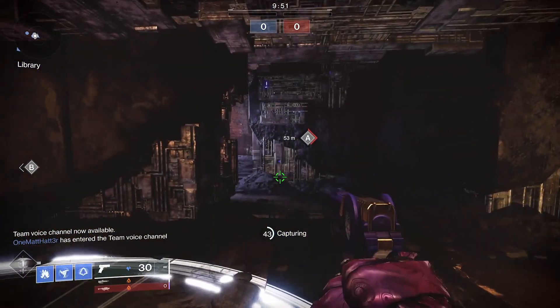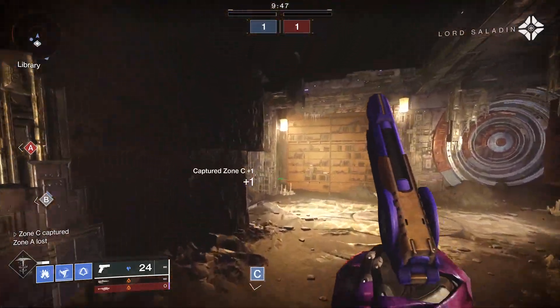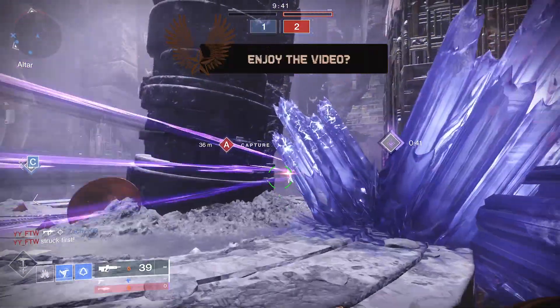Forge's Pledge is the new Solar Energy 390 RPM Pulse. I've always found these pulses to be fairly balanced — not great, but not bad. They ride that midline perfectly, and I've always thought of them as the BR of Destiny, like the Battle Rifle from Halo.